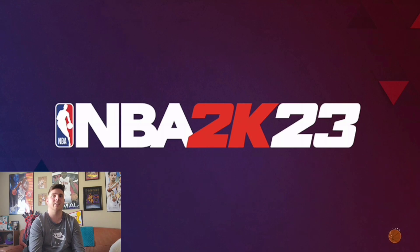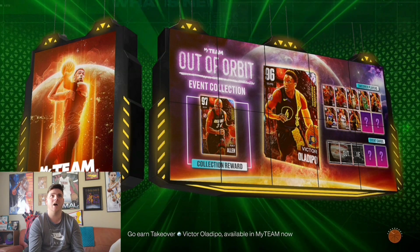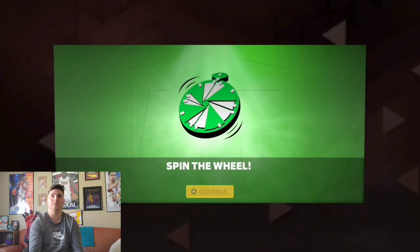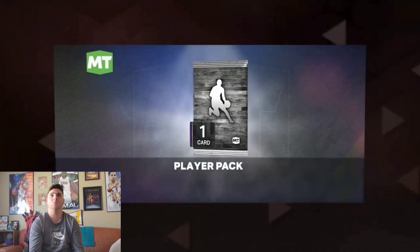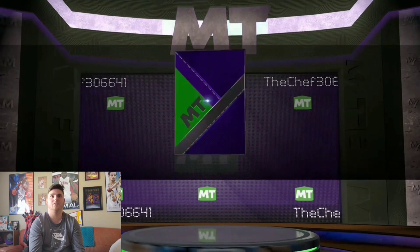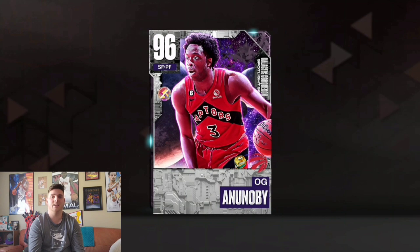If you're on a budget — I know a lot of people got banned recently from 2K for buying MT — this is a great way to start a new account and grind these spotlight challenges because of how many free cards there are. There are like 30 diamonds you can get and literally five brand new pink diamonds. If you're banned, just start a new account and grind these spotlights. OG Anunoby is literally the perfect pink diamond to get from the spotlight challenges. If you enjoyed, like and subscribe — peace.